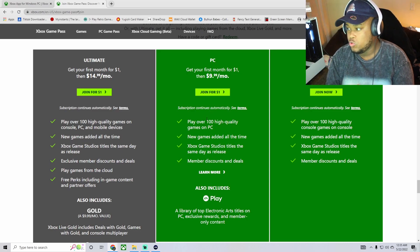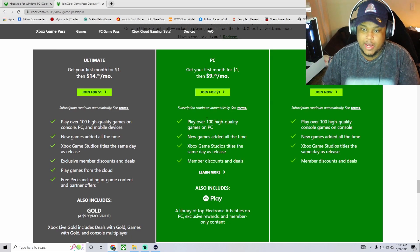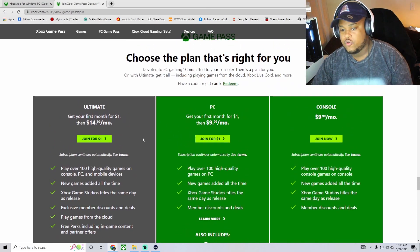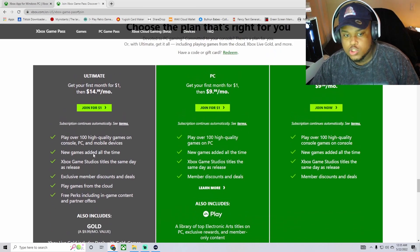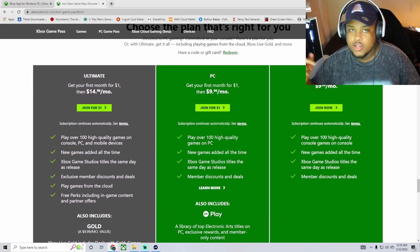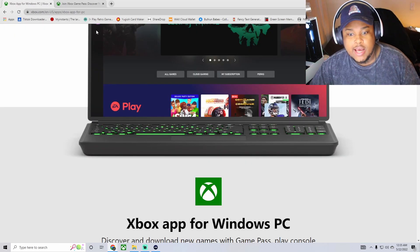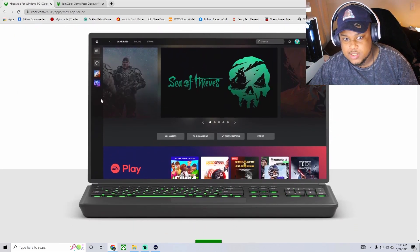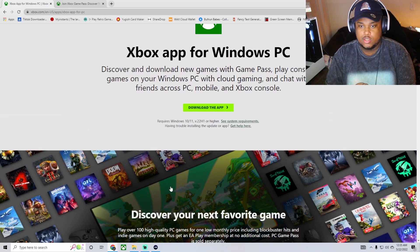I got the Ultimate Pass — you get more stuff in the package. Or you could do the nine or ten dollars a month on your PC, and you get your first month for a dollar. You also must have the Xbox App downloaded — I'll leave both links in the description below.